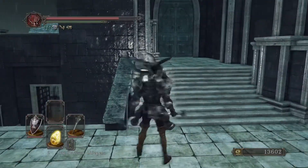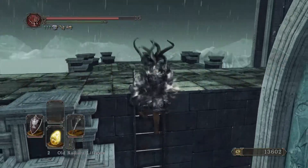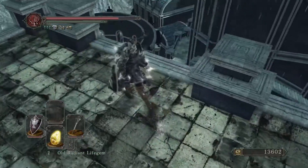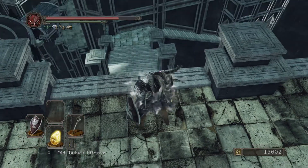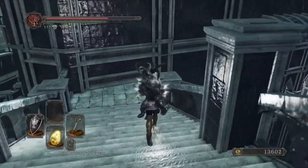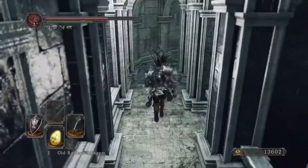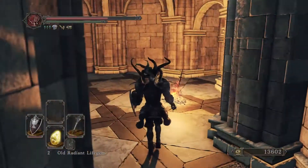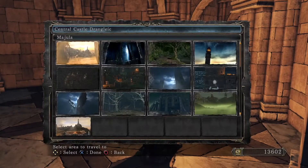Seeing as I've got fuck all health left and I don't really want to risk getting murdered by the desert sorceresses, I think I'm just going to do this the other way. You can either go through the room with the desert sorceresses and open the door that's right underneath - it's a one-way door - or you can just drop down, which is what I'm doing because it's a bit easier. So yeah, back to the bonfire.